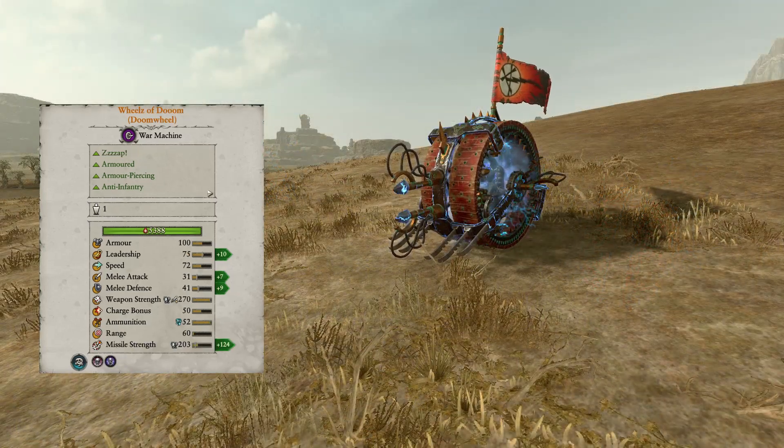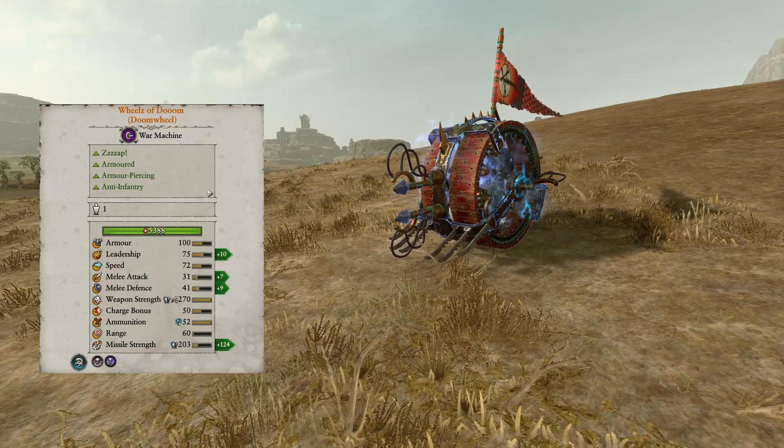The Wheels of Doom is just a Doom Wheel with two projectiles per volley over the standard variant, allowing its missile attacks to do even more damage. This is still a strong chariot unit and should be used as such.